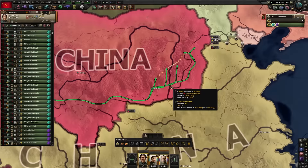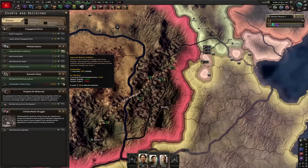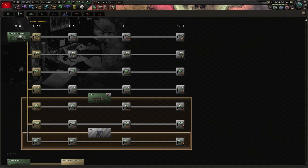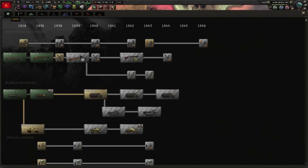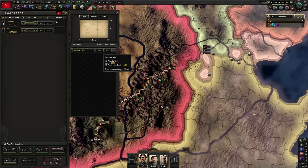Let's bring our army on over. Commandeer civilian trains — if you don't know, if you research armored trains and then do that, instead of getting 15 normal trains you get 15 armored trains. Very handy as a small nation because armored trains get bombed less.